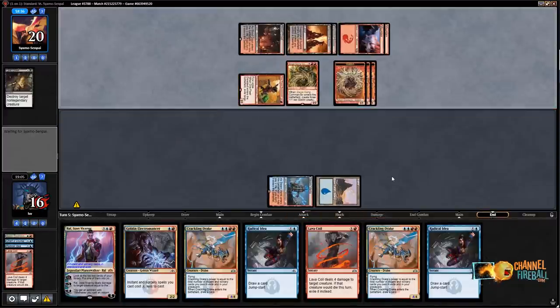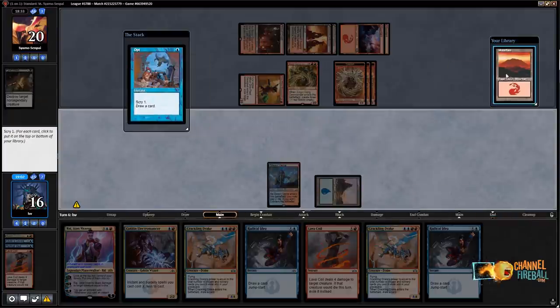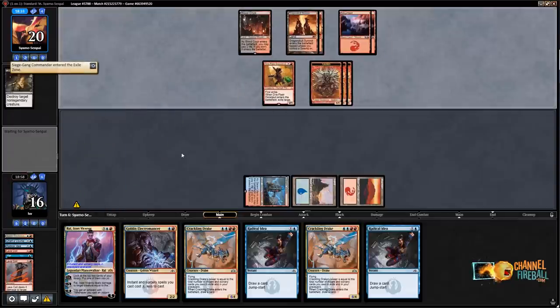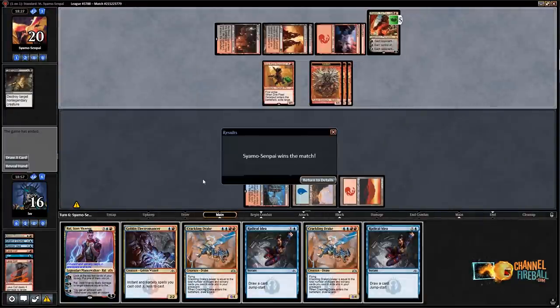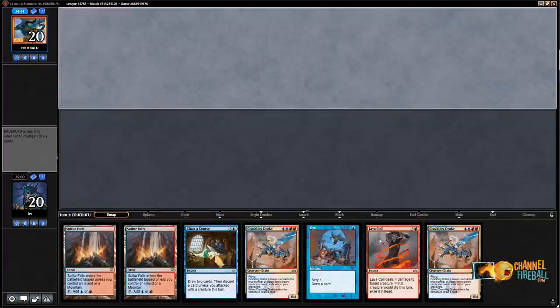Imagine if I'd hit land drops and could have played a bunch of stuff — that would have been better. Let's Opt — there's my land. Lava Coil the Siege Gang is my best bet. Angrath — yeah, we're done here. I can't come back from this. I did lose game two due to misboarding — had those two cards been Shocks I don't think I lose game two, so that's on me. Game three keeping a hand with two land and two Electromancers just never playing a third land — this kind of sucks.